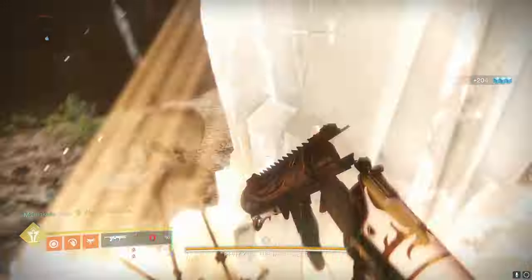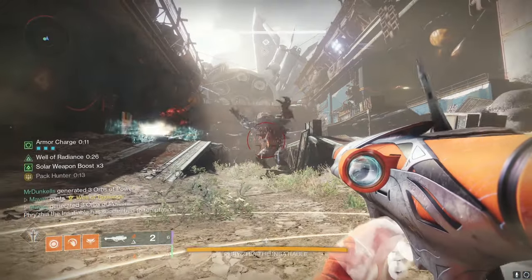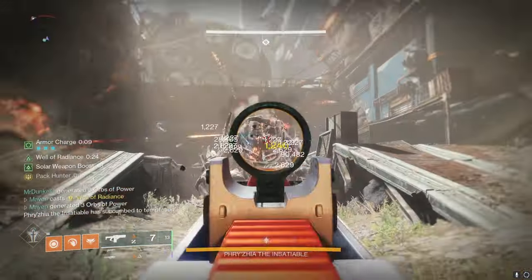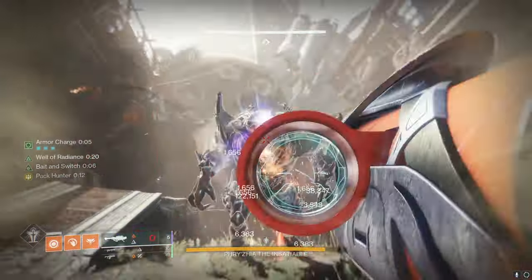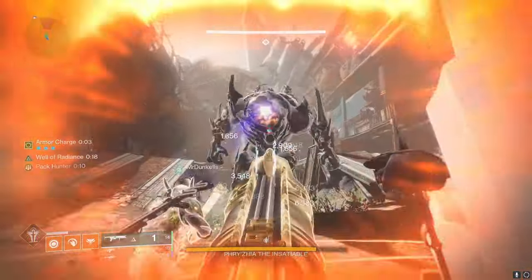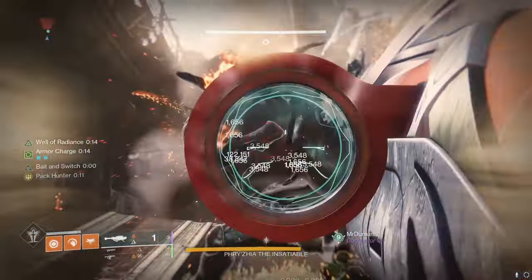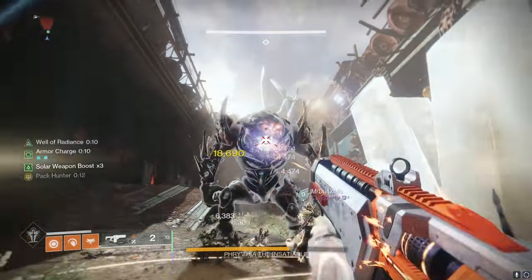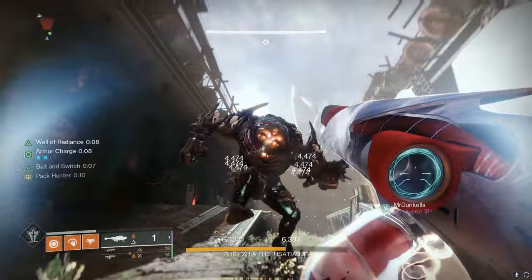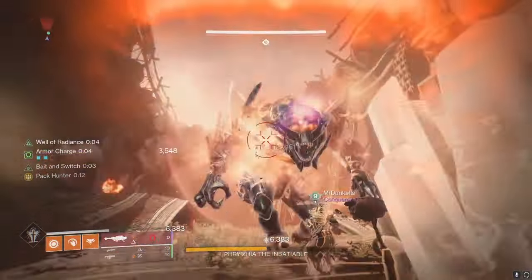So we're going to do a good old DPS comparison against Phrysia, the ogre boss of the Grasp of Avarice dungeon. For this testing we will have triple surge mods and one reserve mod for each of our weapons, because that is typically the setup you would have for any raid or dungeon boss encounter. I do have a buddy with me to give the Pack Hunter buff from Gjallarhorn and to distract Phrysia, but there are no debuffs being applied in this damage phase.